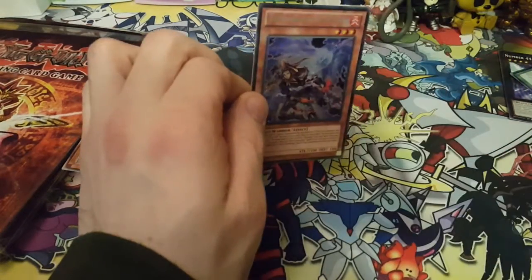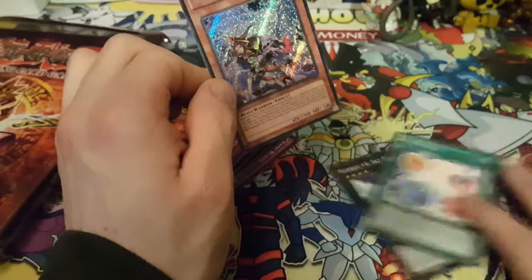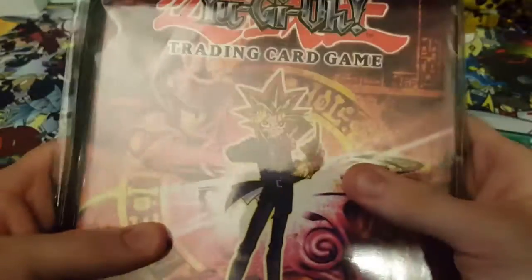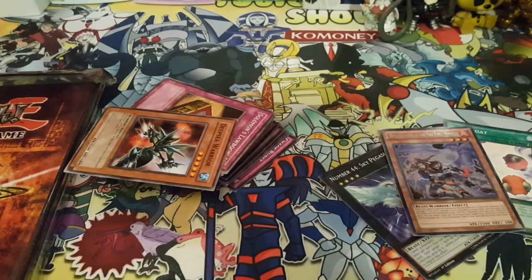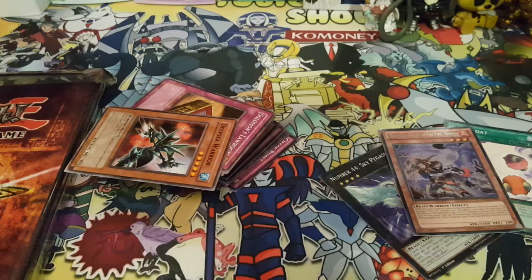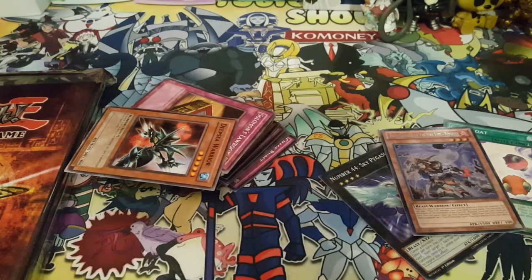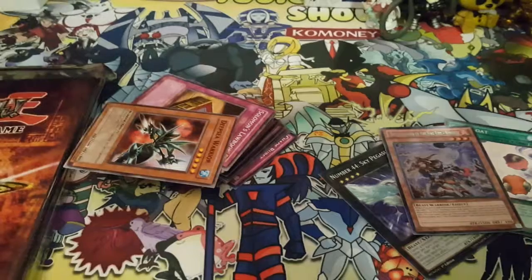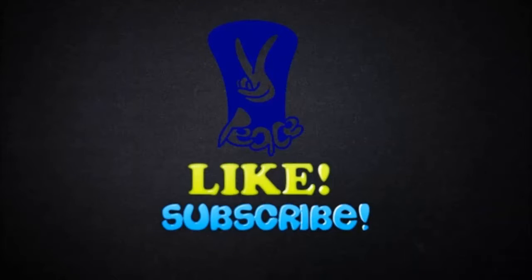Wow, I'm actually pretty surprised and very satisfied. We got a secret rare — Brotherhood of the Fire Fist - Rooster — pretty awesome. We got some decent cards, and we got a binder. I might keep this sealed for now, but yeah, I do hope you guys enjoyed this video. I'll probably end up getting a couple more mystery power boxes because they're really cool and fun to open — you get such a variety. Leave a like down below. Alright, YouTube — Hetsamantu out!